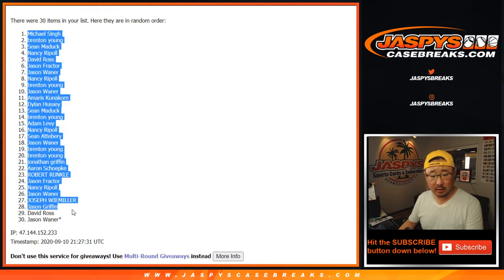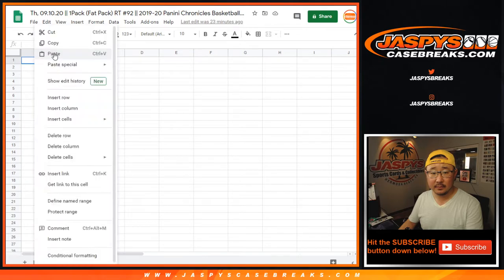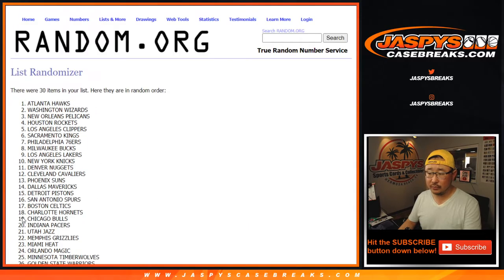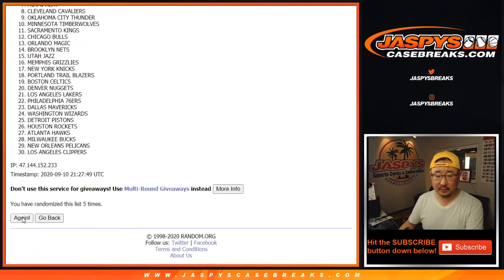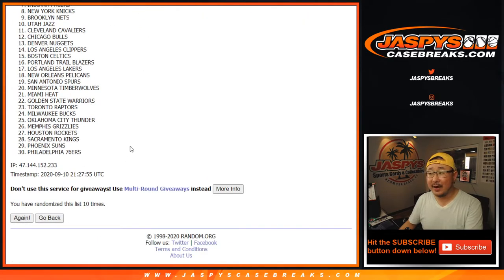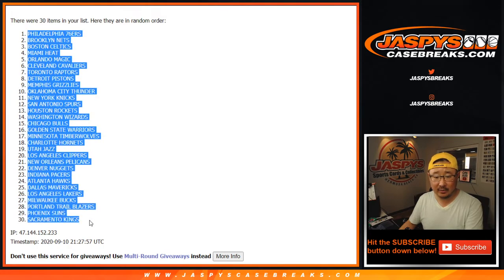We got Michael all the way down to Jason. Six and a five, eleven times for the teams — one through eleven. After eleven, we've got the Sixers down to the Sacramento Kings.